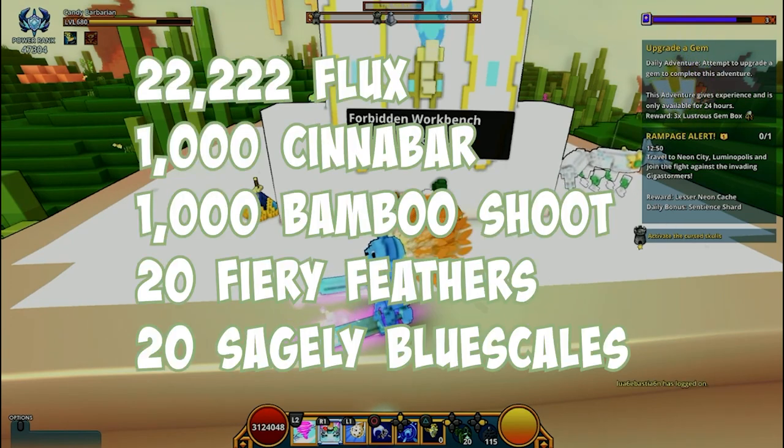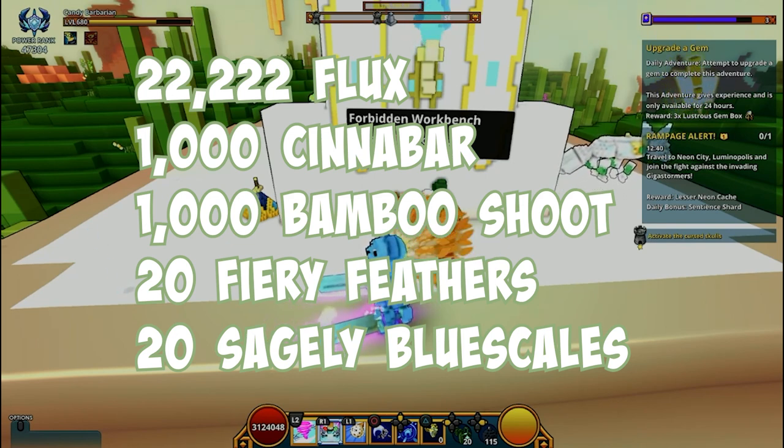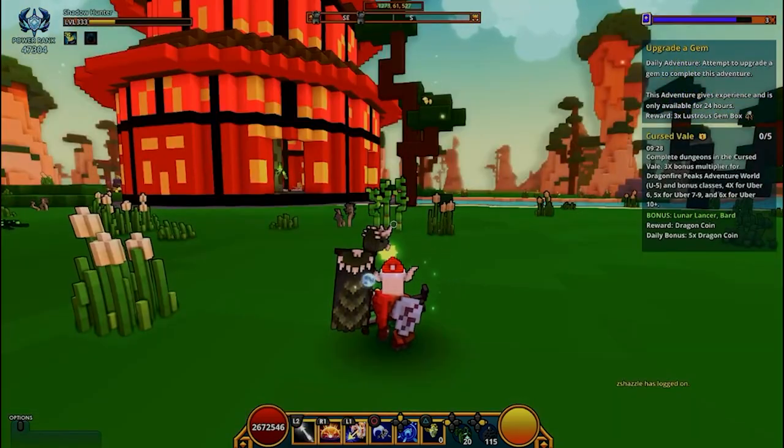To craft this ally you will need approximately 22,222 flux — seems like a random number but alright — 1,000 cinnabar, 1,000 bamboo shoots, 20 fiery feathers, and 20 sagely blue scales.